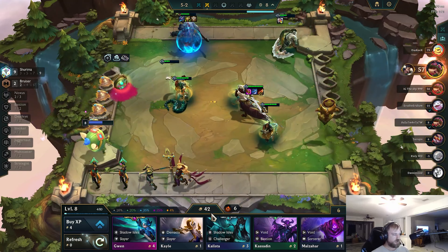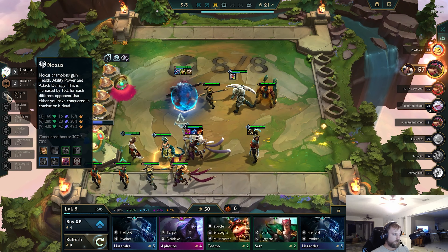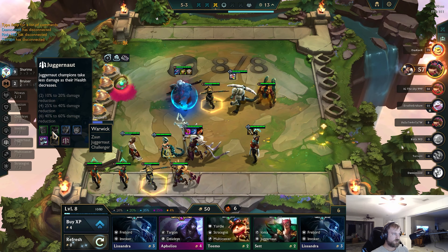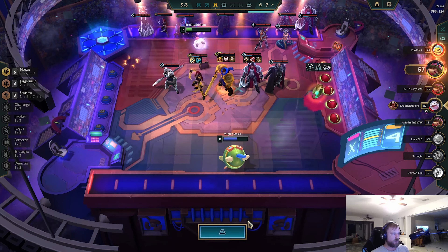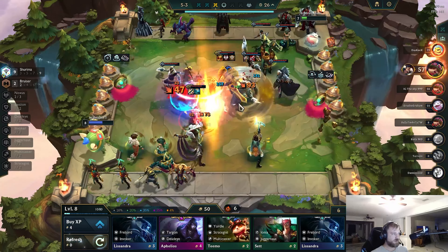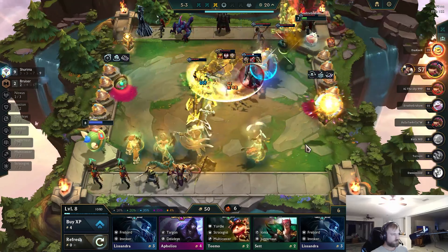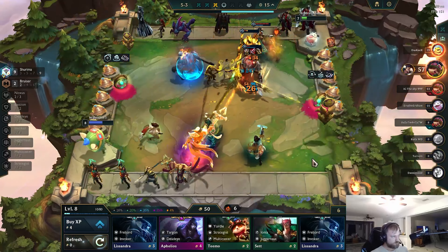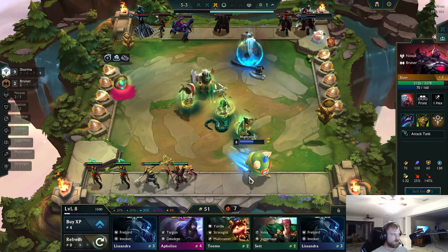We'll save the gold and save the refreshes. We want Darius — I think Darius would be our next unit. Or another Juggernaut, Aatrox. So we just go for level 9 and then add in Darius or Aatrox. This is the other guy that was playing almost the same comp as me — looks like he re-rolled a lot more. He should beat me here, I think. He doesn't beat me here. Felt like he should win that.